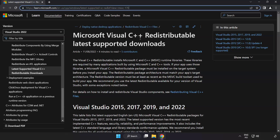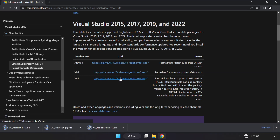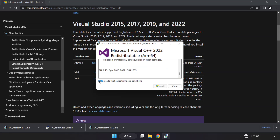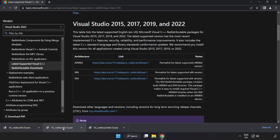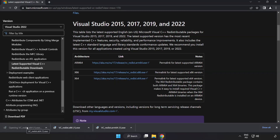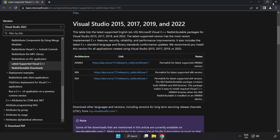Go to the website link in the description and download three files. Install each downloaded file. Click I agree to the license terms and conditions and click install. If it fails to install, no problem — repeat for the other files. Click close after each one. Close the internet browser.